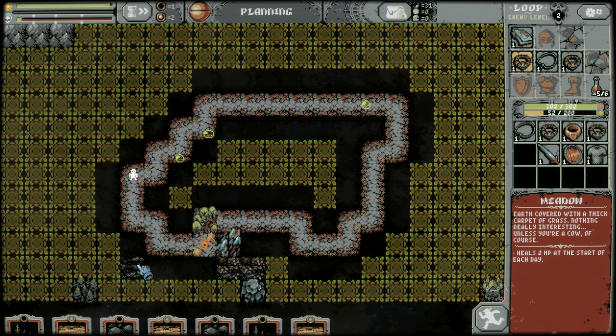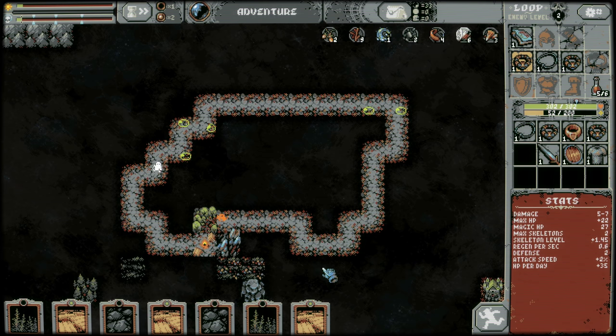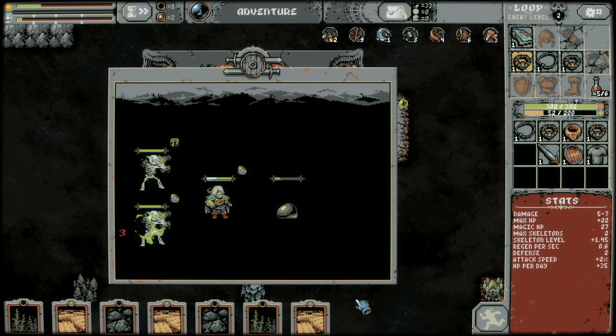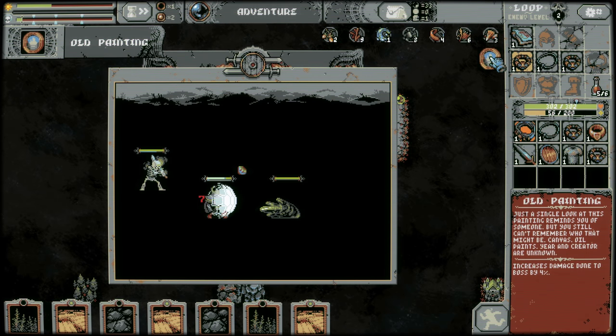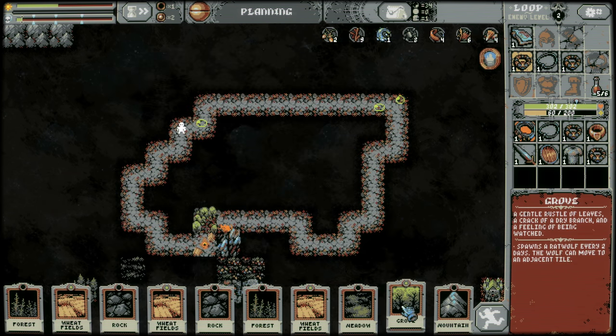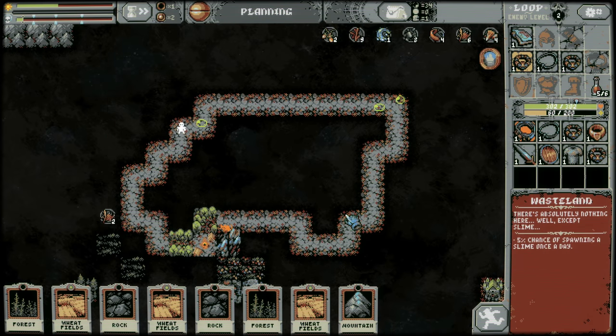If I chrono there we can meadow around like this, but I actually have to leave this open to pass the river. Old painting — nice. We're running two of these right now so damage done to boss is increased by 8%. If we bring it home, that's a pretty nice increase. Grove here, meadow here.